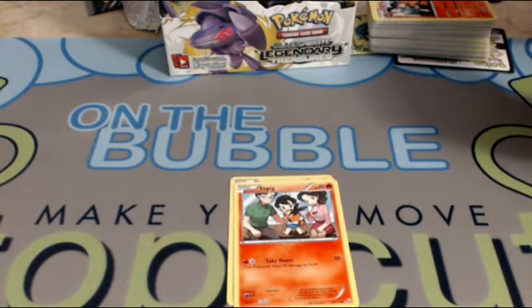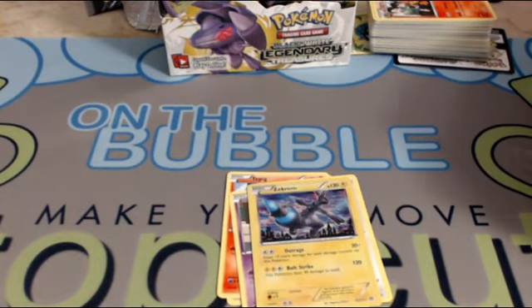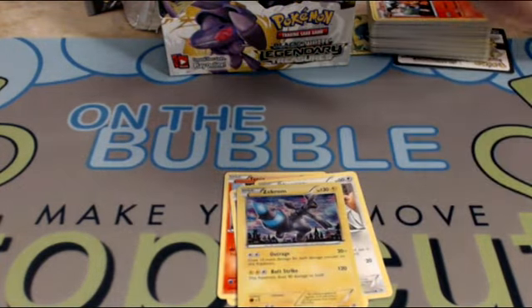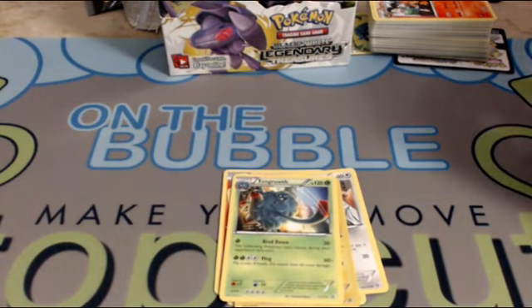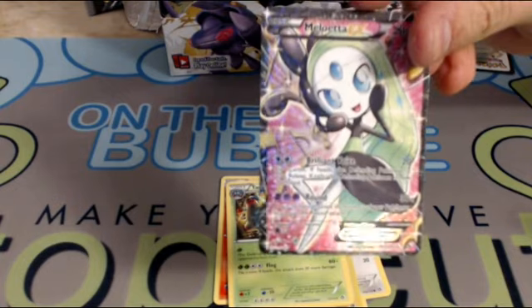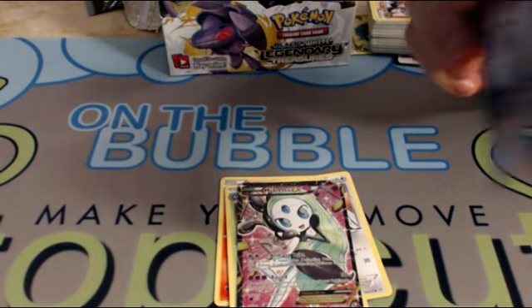Tangela, Tepig, Ralts, Minccino, Zekrom — they reprinted it again but this one definitely looks the best out of every Zekrom they've printed, you can really see that blue tail. Tangela, Tangrowth, and another EX — Meloetta EX, one of the newer ones. It has Round, so if you want to try to build a really bad Round deck you can, but it's not really going to see play — it just looks really nice.